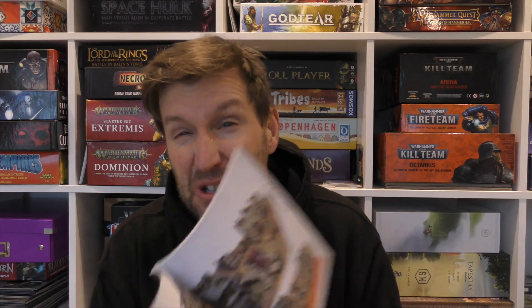And then finally, the raison d'être of everything — the Recruit Edition rules and the Core rules. The Core rules are a copy of everything that was in the Kill Team Octarius box, just in miniature form. The text is quite small, which is harder for those of us of advancing years, but everything you need is in there, so you don't need the great big full-size book.